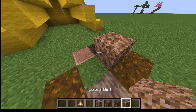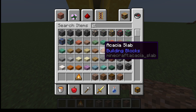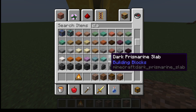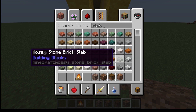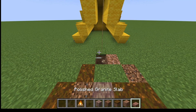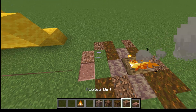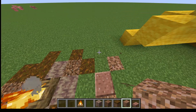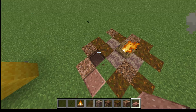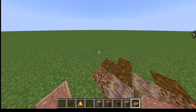And then for the rooted dirt, you would put it near the tent. You can even put more colored granite slabs around to make it blend in.